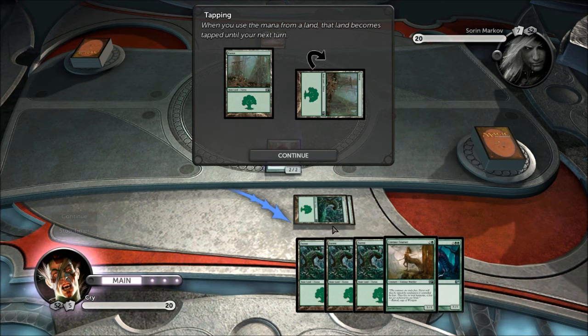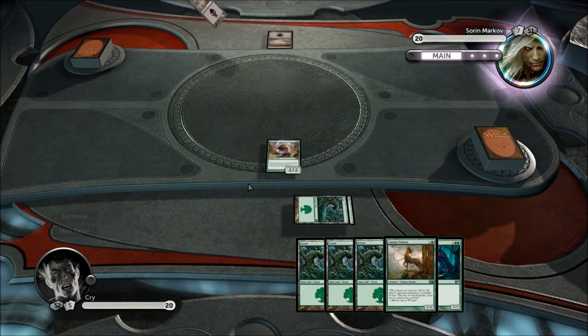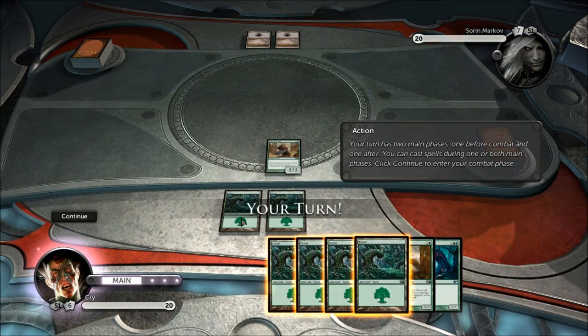Tapping is a term used in this game which pretty much means that card is performing an action. When you use mana from a land, the land becomes tapped until your next turn — these have turned sideways, so I can't use them again this turn. Tapping is something you'll hear a lot in this game, so it's always nice to understand what it means.